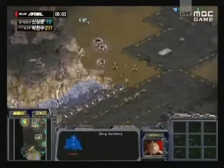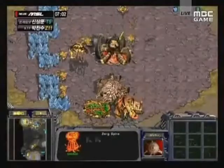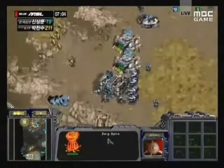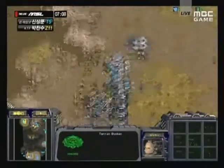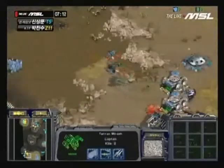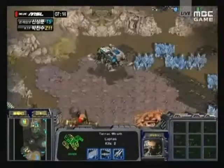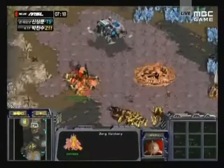Lita meanwhile is going to take out Luxury's natural expansion. We're going to be seeing a quick game here down to the wire - I'm not sure who's going to end up ahead, but undeniably a very exciting game of StarCraft. Luxury is moving in again with hydralisks and a ton of zerglings, but there are two wraiths out now for Lita and Luxury has nothing to counter those wraiths - not enough hydralisks.